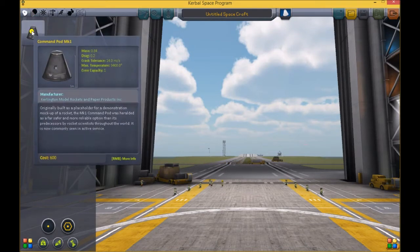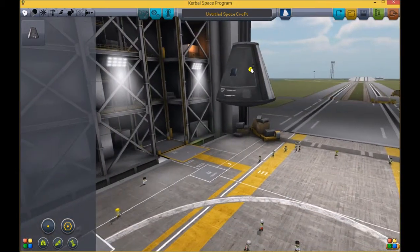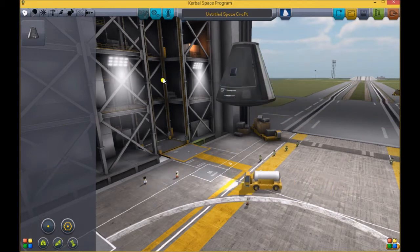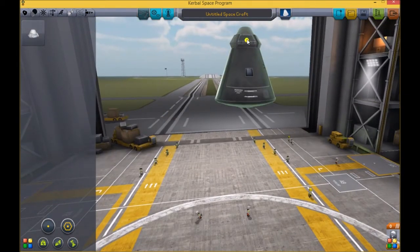We're going to start out by picking a command pod, and we're going to right-click it. Notice how it tells us how much electrical power it has and how much monopropellant it has — it's just important to know that you can right-click parts. We've got our capsule and this will control it. It's got reaction wheels in it, which are really cool. They actually exist in real life; they use them on the space station to rotate it so its solar panels are always facing the sun. Really, it's just a gyroscope spinning, and it actually moves your vehicle. We're going to go into utility and grab our parachute and attach it to the top. This is a handy anti-death device.